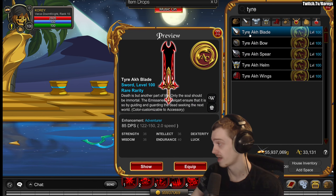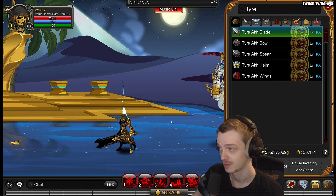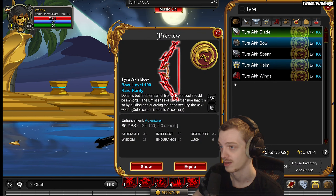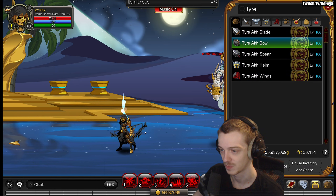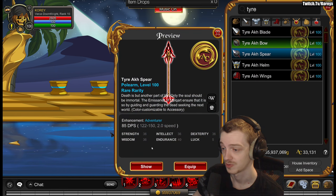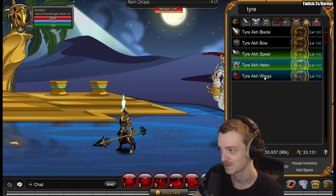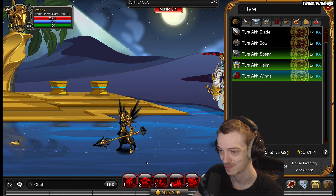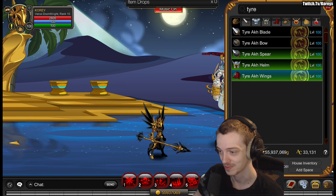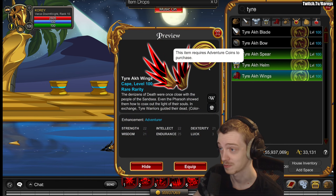The other five rare drops are a second set — you have a weapon which is color custom, kind of a smaller blade than you'd like but not too bad looking. Then a bow, spear, helmet — which I think I was wearing earlier in the video, very cool helmet — and wings as well. All of these are color custom and rare, so pick up this set before it's gone.